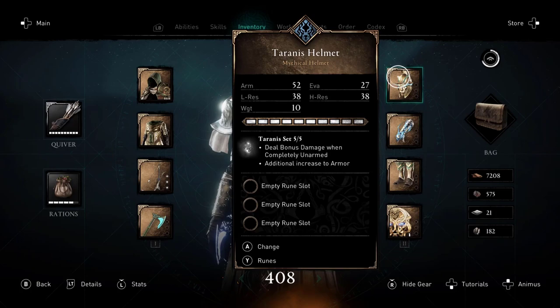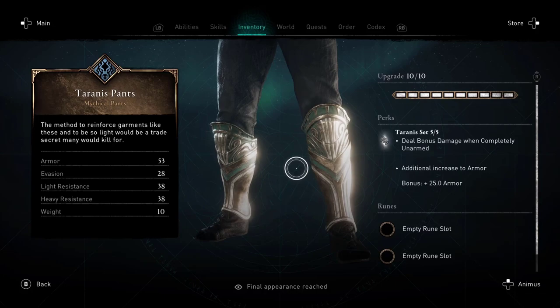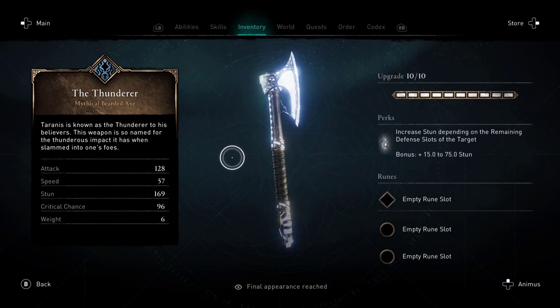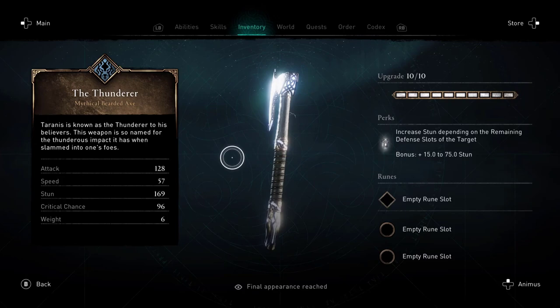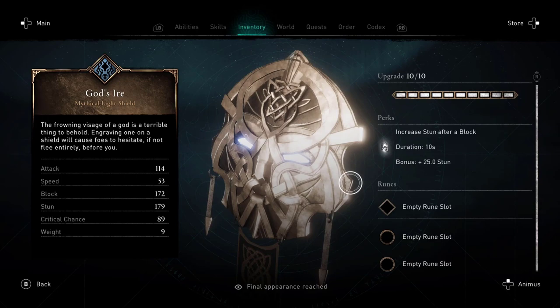Anyway, we'll get into the actual armor set. Your ideal bonus is damage when completely unarmed — I thought that was weird, but you will see — and an additional increase to armor, bonus up to 25. On the axe you get a bonus plus 15 to 75 stun increase depending on the remaining defensive slots of the target. Basically, when attacking someone, how many stamina bars they have left determines how much stun you deal.